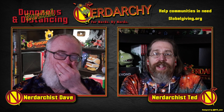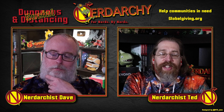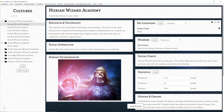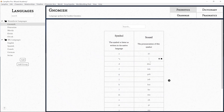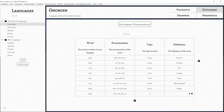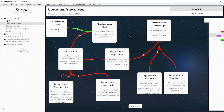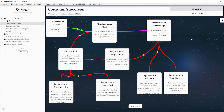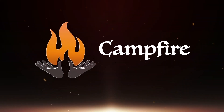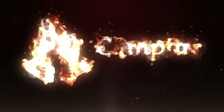If you're as disorganized as Nerdarchy, where we've got things everywhere, it's a really great tool that helps keep you organized. It gives you different prompts and things to really keep your campaign world flowing. However you want to use this authoring tool, highly recommend checking out Campfire Technologies. The link is down in the description below. You can sign up for a 10-day free trial with another 10-day money-back guarantee, no questions asked — 20 days total.